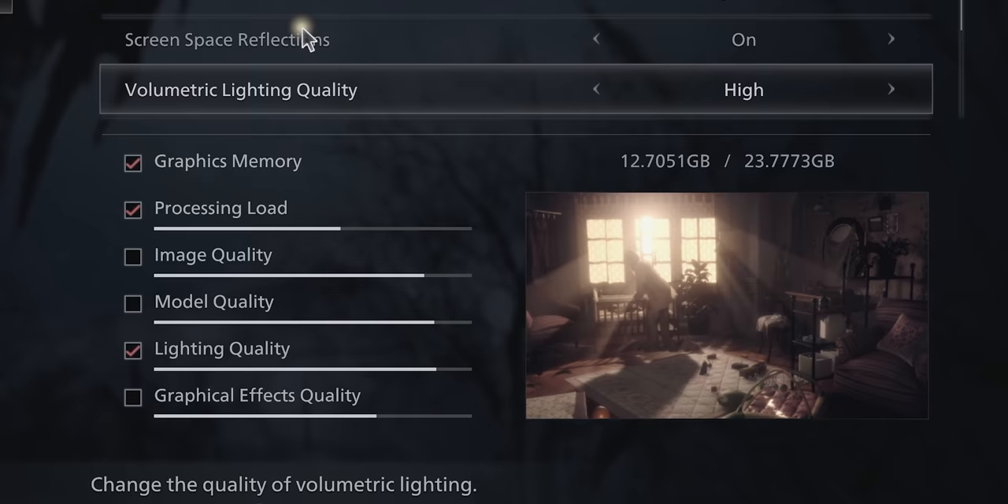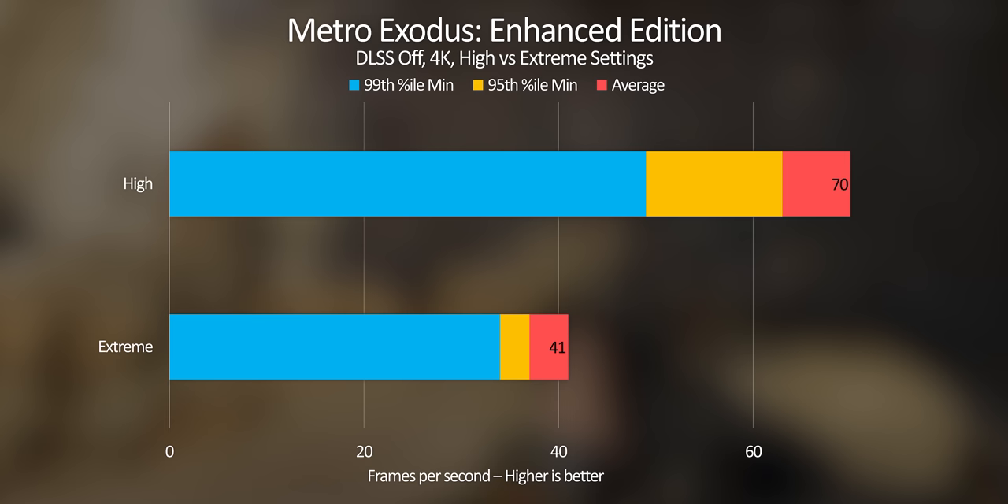Why does ultra and very high, in many cases, look basically identical, but suddenly you go from 70 FPS to 40? The real problem often isn't developers failing to optimize. It's that as things look better and better, it's hard to notice due to the 80-20 rule. Getting 80% of the way there is actually pretty easy, and it's not until we try to squeeze out that extra 20% of detail and depth that we run into problems.